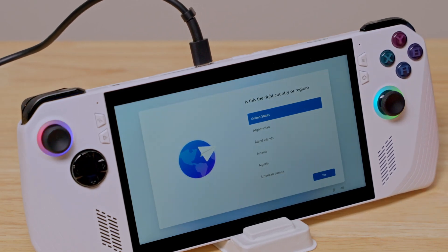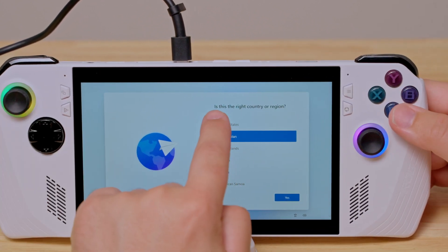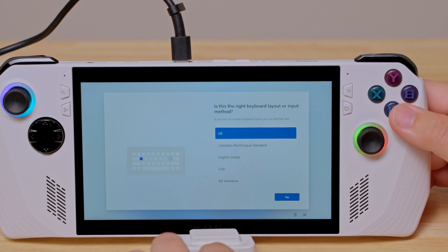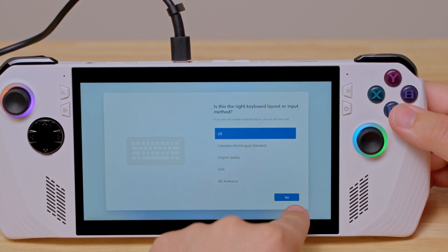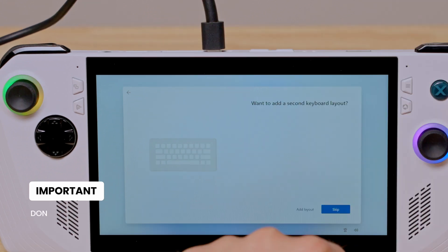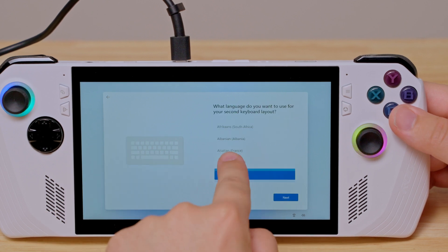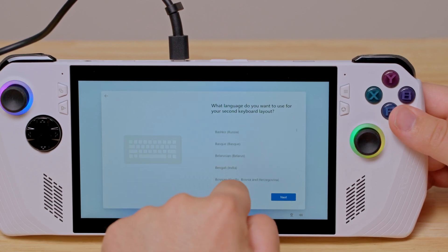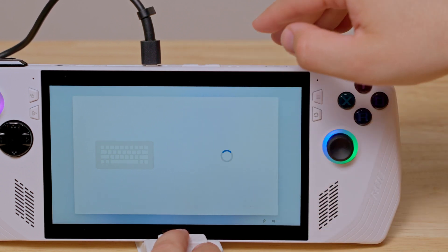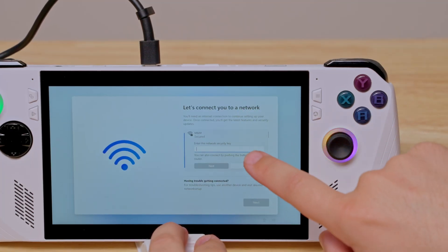You think you've already done it, but during the input selection this is where you actually need to set two keyboards. The first one as your main language — English — and then you do the same thing as your secondary input too. The secondary one is what's going to allow you to use the virtual keyboard. It doesn't matter what language you choose; you're still going to choose a secondary input as English or whatever it is. Then when you go to the next step, you're now able to enter your password.